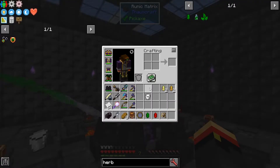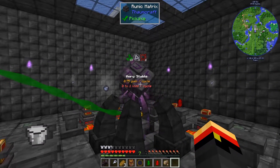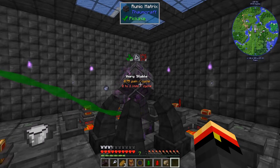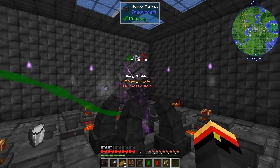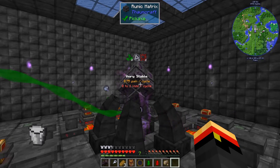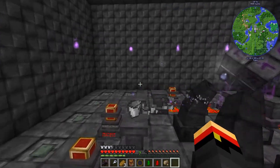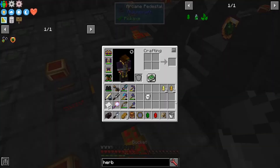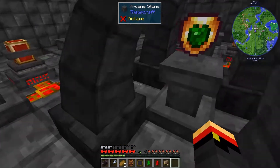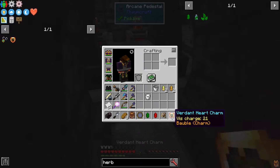The upgrades include that effect, but go even farther. There's one that is a life giver, which has a regen effect, and the other one is the sustainer, which feeds you — and you don't even need food in your inventory for that to work. So it's a great way to have passive food whenever you're around your base and you don't want to keep going to get food. Here's the Verdant Heart Charm, and it does need Vis to work, so it will charge itself.